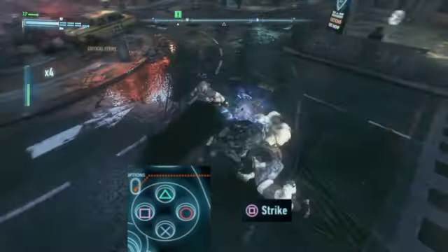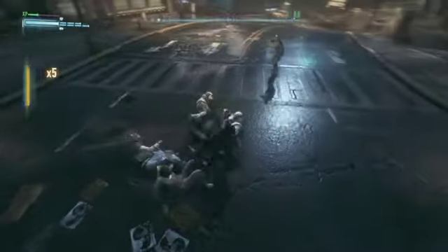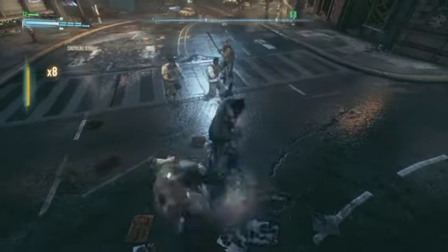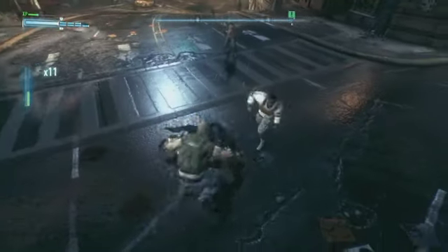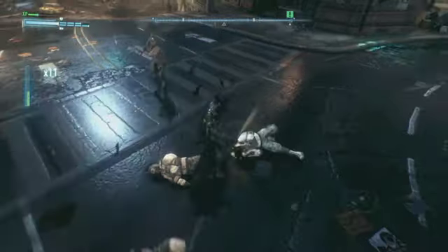I'm still going to use Batman's two basic moves, the strike and counter, but Batman's also got some new tricks up his sleeve as well. You can pick up melee weapons that your opponents have dropped and use them to augment your attacks, including the double counter. I guess they don't call him Batman for nothing.